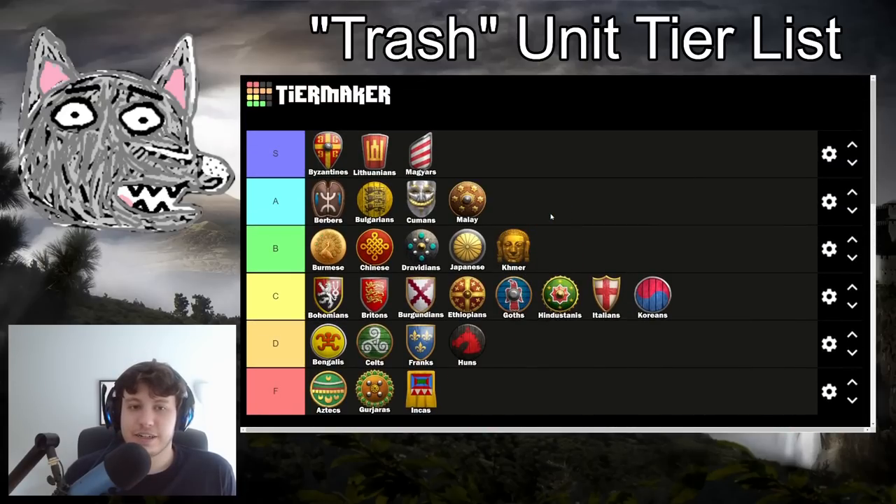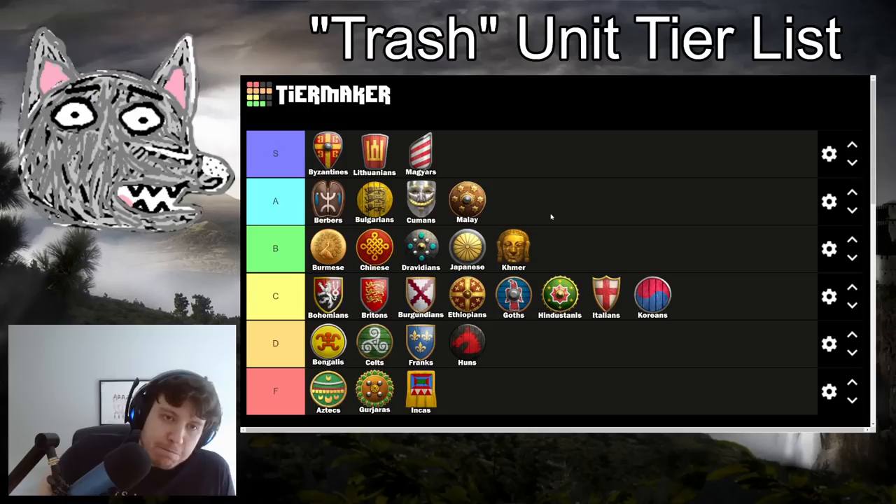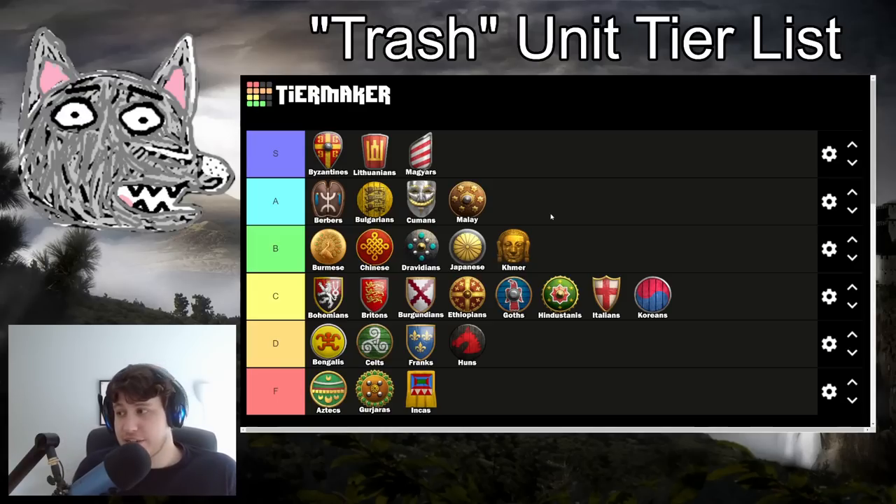Malay are going into A tier. No real bonuses for their trash units, but you have fully upgraded Skirmishers, fully upgraded Halbs, and the option to go for your two-handed trash swordsman, which costs 65 food when fully upgraded. Two-handed swordsmen have full upgrades except for Champion itself, but that doesn't matter when they only cost food - you get a trash unit that kills all the other trash units. That said, your light cavalry are absolutely terrible - missing Bloodlines, Chain Barding Armor, Plate Barding Armor, and Hussar. Really bad light cav with no mobility in the late game. But when it comes to a pitched battle, Malay trash is absolutely fantastic. Malay is a pretty easy A tier - the trash two-handed swordsmen plus fully upgraded Halbs and Skirmishers make up for their really bad light cav.